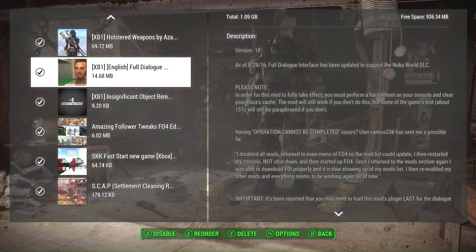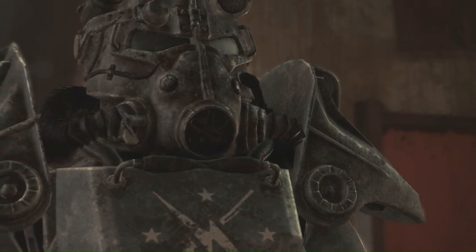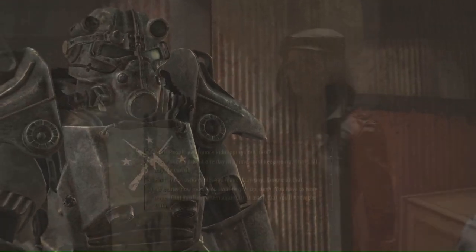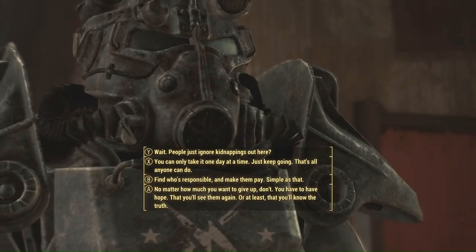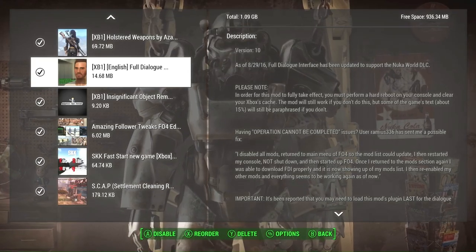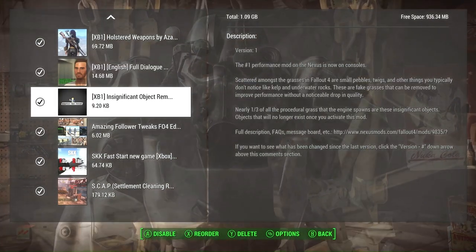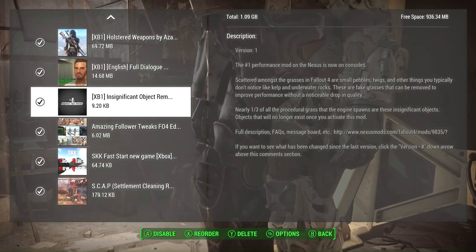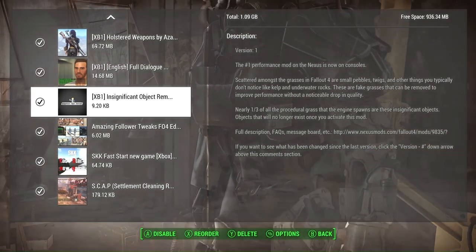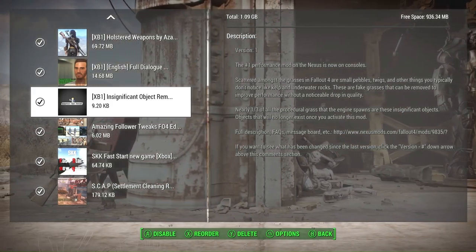Full Dialogue Interface is a dialogue system completely redone from vanilla. Dialogue is now in list form, and the main difference is that unlike vanilla — where all of your responses were paraphrased — you will be able to read word for word exactly what your character is going to say, so you know better which option to choose. Insignificant Object Remover slightly improves FPS by removing things in the environment we cannot see, such as pebbles, twigs, kelp, underwater rocks, and fake grass.